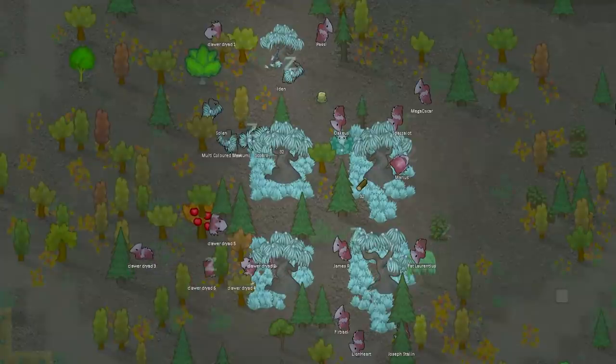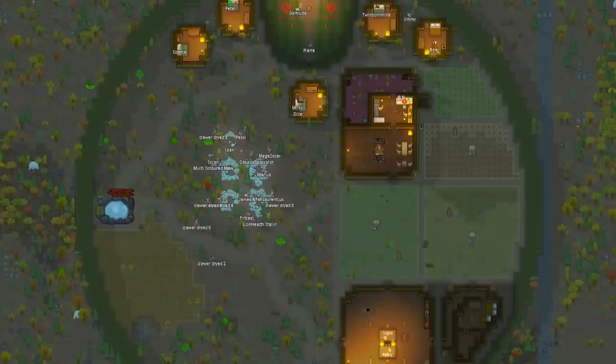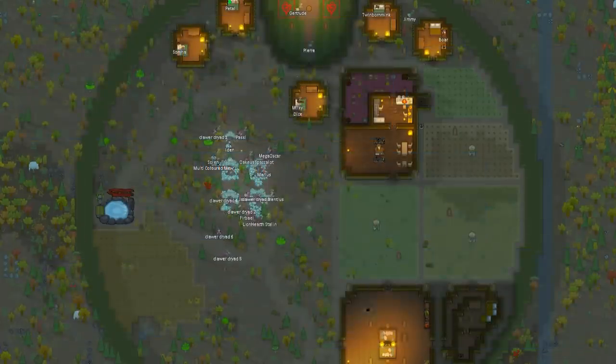Someone in the comment section yesterday suggested building all of the Dryads' houses, so I've renamed them based on my big old list of names. We're going to build all of them houses — they're sentient creatures, they deserve to be up there with the rest of our colonists. To emphasize how equal the Dryads are, I've thrown in a whole slew of mods to help raise them up to the level of our colonists as well. Mostly it's going to be dressing up in silly clothes and then laughing at them.